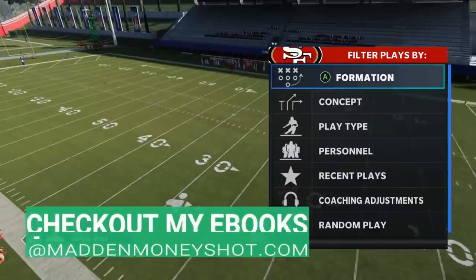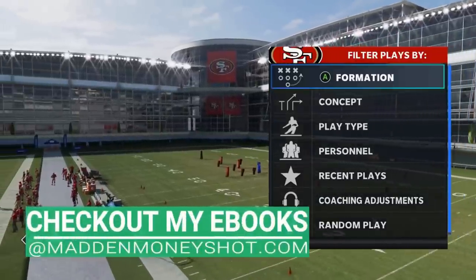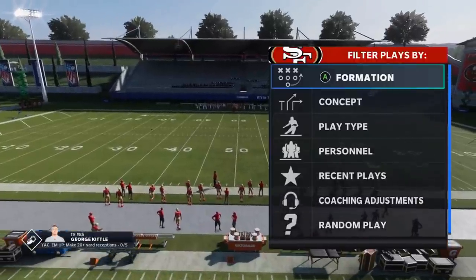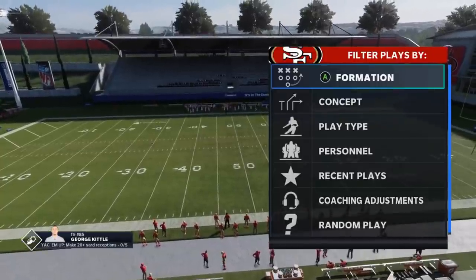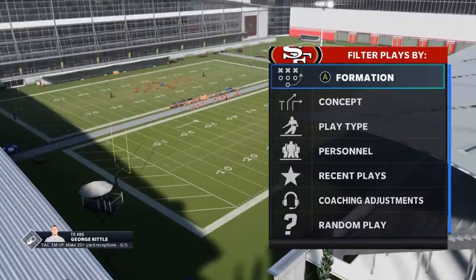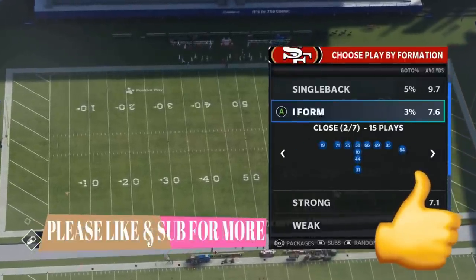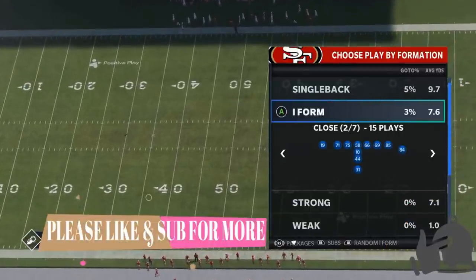Welcome back YouTubers and Madden fans, this is Mad Money Shot sniffing at the Madden cheese as always. Got some more passing plays — a passing scheme for you guys out of the Niners playbook. The Niners playbook is probably my favorite team playbook. It's one of the largest ebooks I've made, close to 50 pages. The Raiders playbook is in the same range — both around 50 pages and both have this formation I'm going to highlight today. Whether you use the Niners or the Raiders, you should get a benefit from today's video.